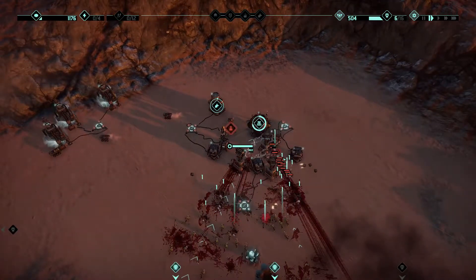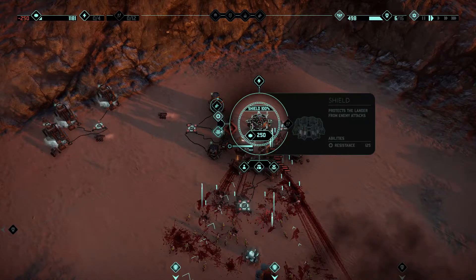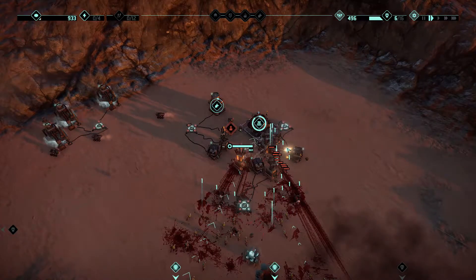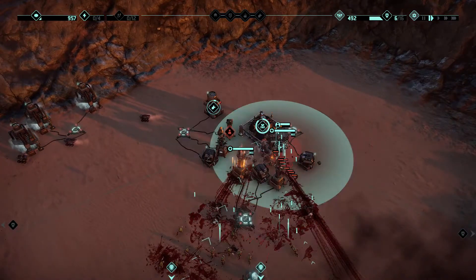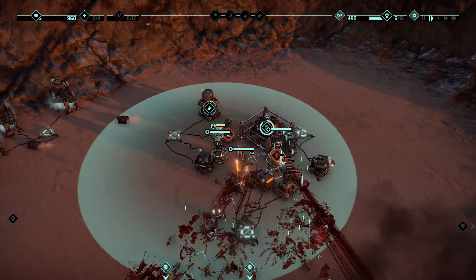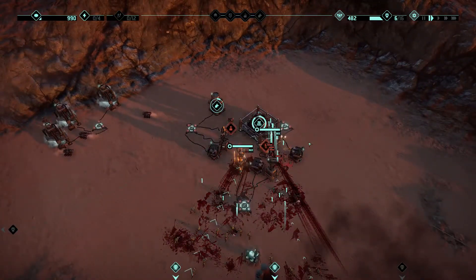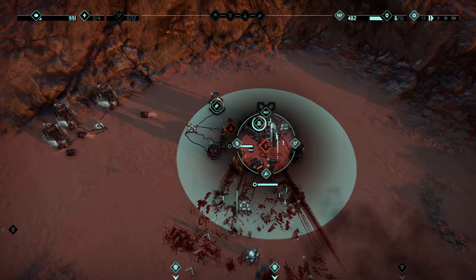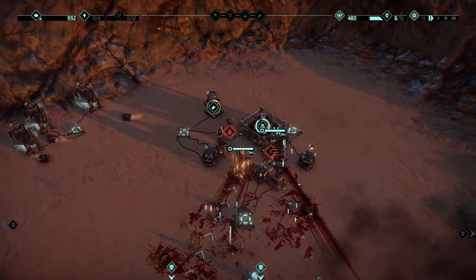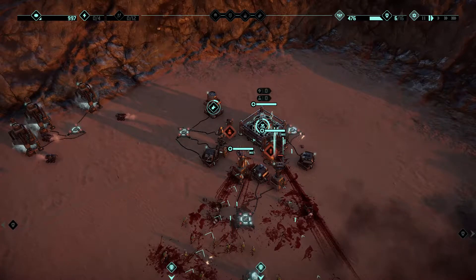We have problems here — do we have a shield? I need a shield ASAP. Thankfully we have this kind of blocked, but I think we're going to get hurt. We also — do we have a person? This is getting hurt, but that's fine as long as it's not my base getting hurt.